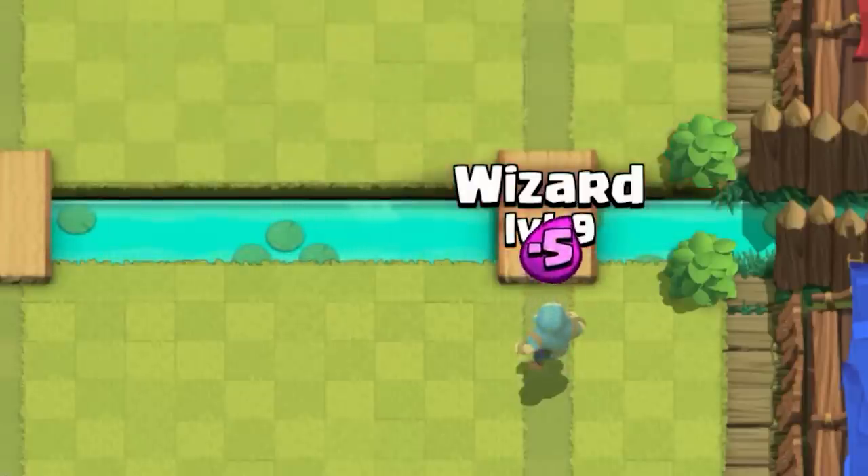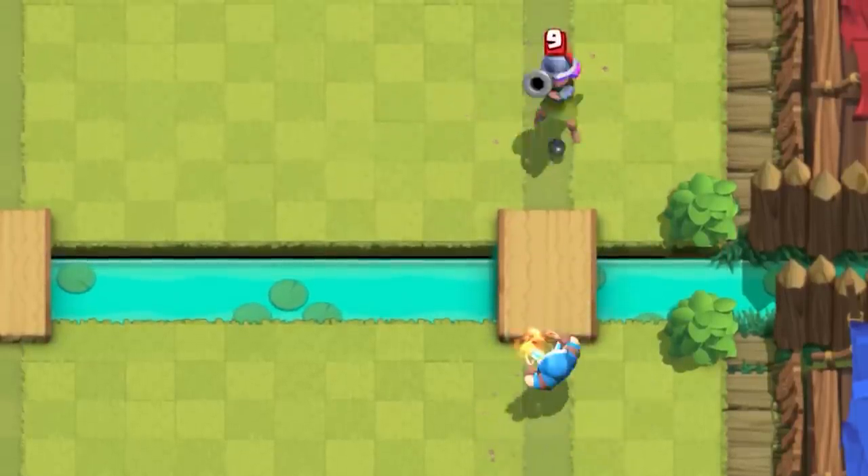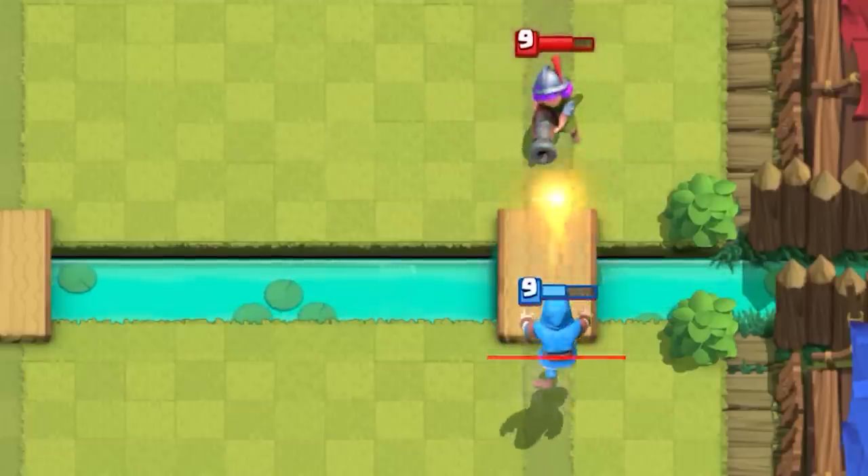Compare this to a normal card like a wizard. If you freeze frame, you'll notice his fireball starts in the center of his body.